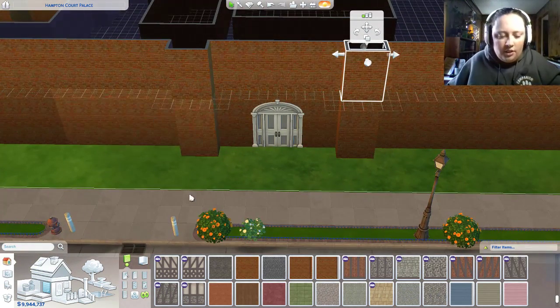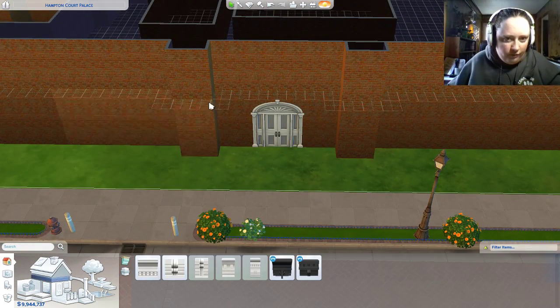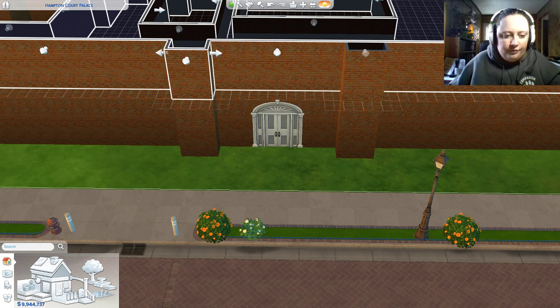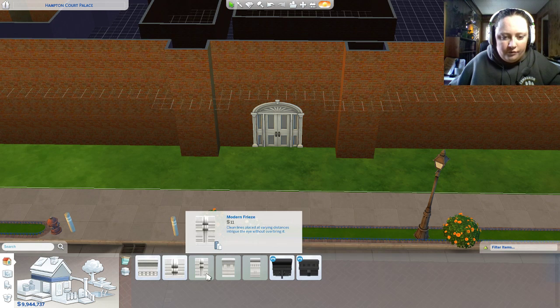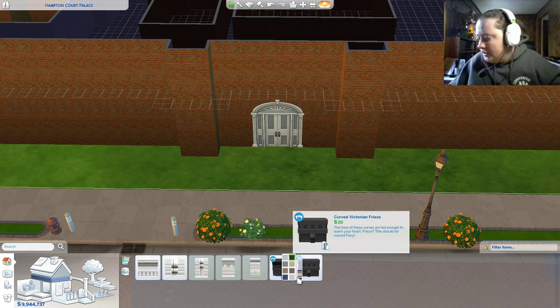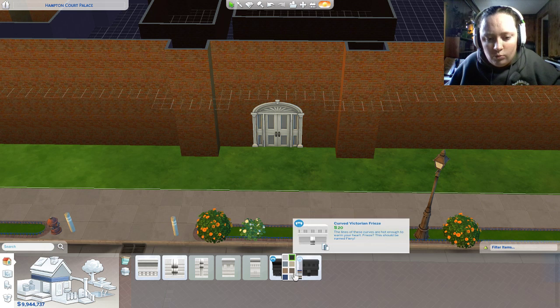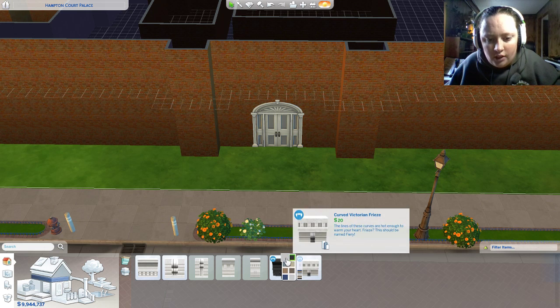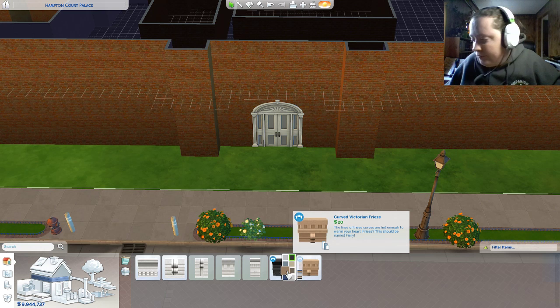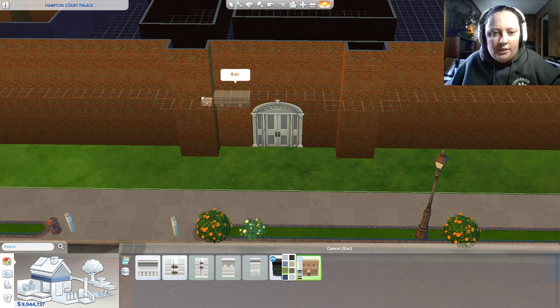And on each one of these, let's put a floor trim. And yeah, let's go with these — it actually is like this whiter grayish color. We're actually going to go with these, I think.